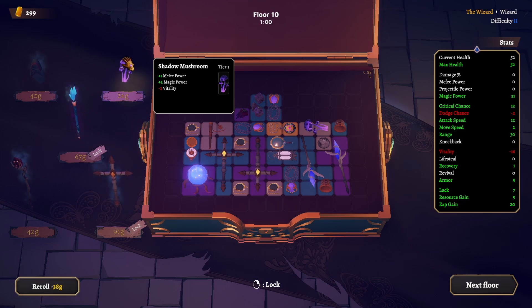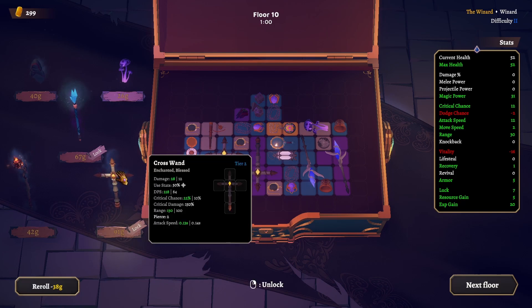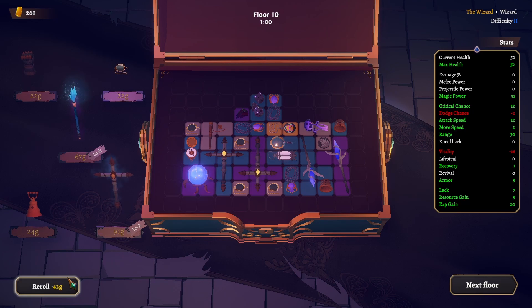We'll build out tier later on and add another cross wand — tier 2. One more. I think we're done for now. We need more luck. Not feeling too good to be honest, heading into floor 11.